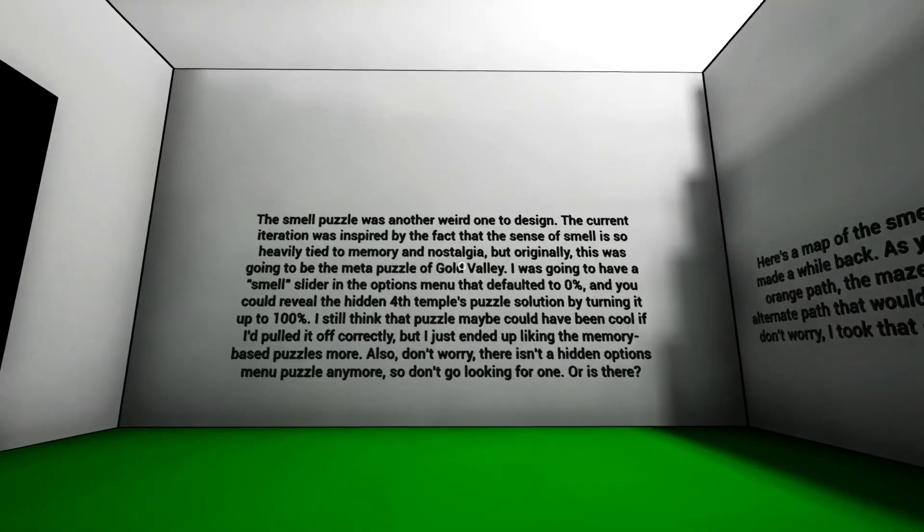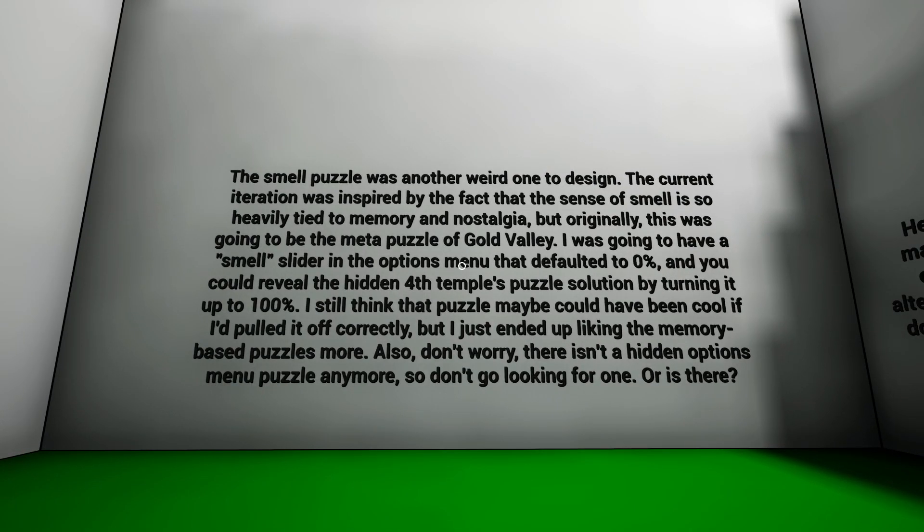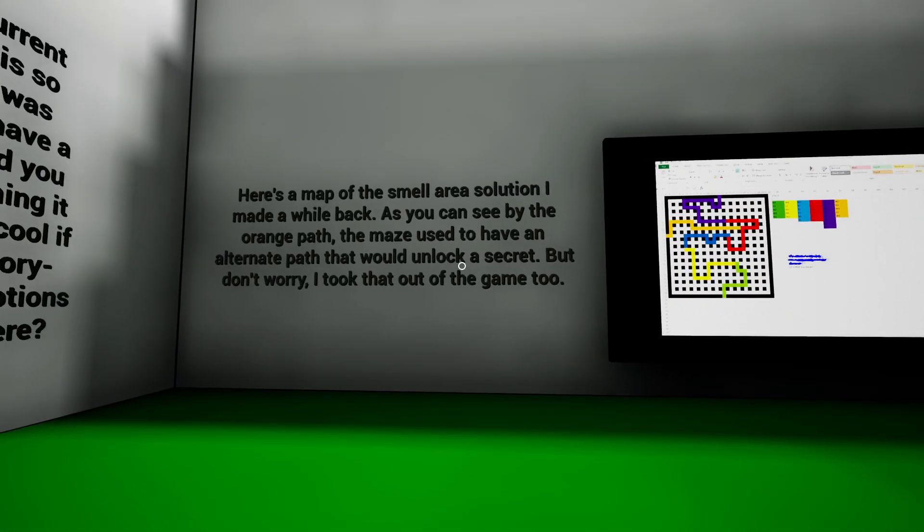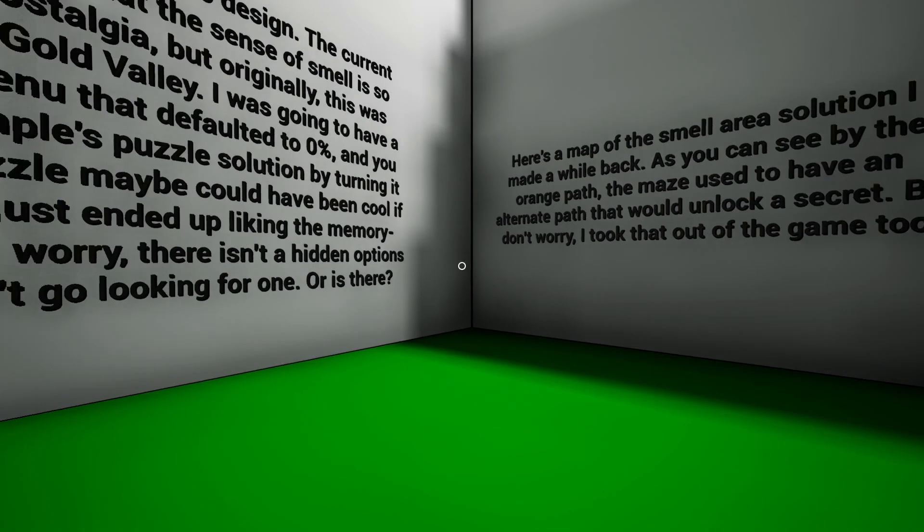And then smell. The smell puzzle was another weird one to design. The current iteration was inspired by the fact that the sense of smell is so heavily tied to memory and nostalgia. But originally this was going to be the meta puzzle of Gold Valley - it was going to have a smell slider in the options that defaulted to zero, and you could reveal the hidden fourth temple puzzle solution by turning it up to 100%. I still think that puzzle maybe could have been cool, but I just ended up liking the memory-based puzzles more. Also, there isn't a hidden options menu puzzle anymore, so don't go looking for one. Or is there?